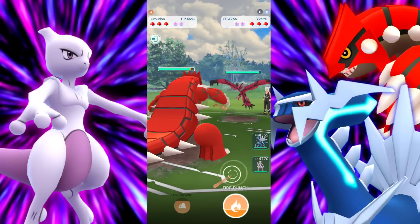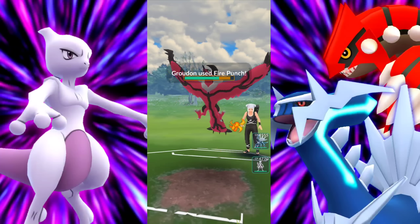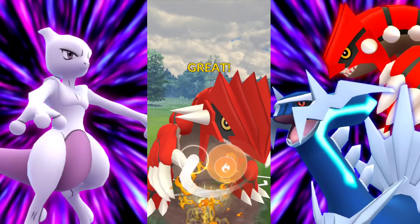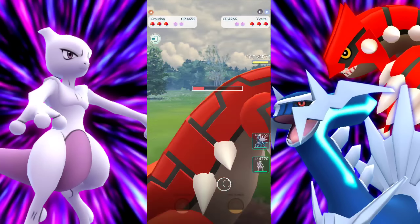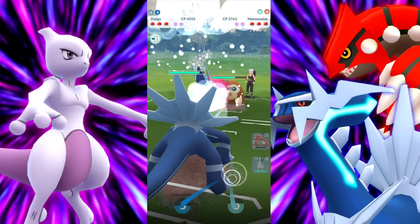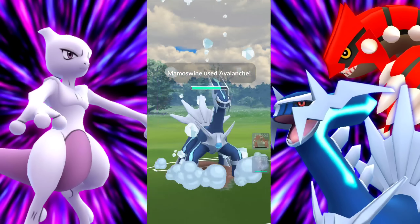There it is — the Yveltal. Technically, Groudon can still have a little fun with this and not completely get bullied because Fire Punch is going to be able to get spammed big time. We'll just wither it down and then Dialga can go in and finish it off with Dragon Breath — so long as Mewtwo doesn't have to go up against it because we just get completely walled. They hit me with Focus Blast doing as much damage as they can. Going for another Fire Punch.